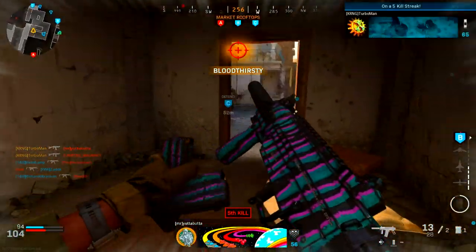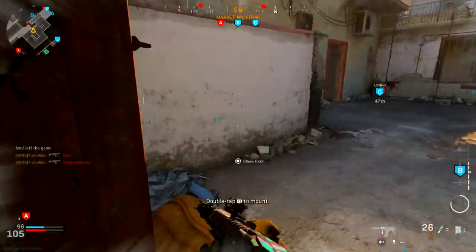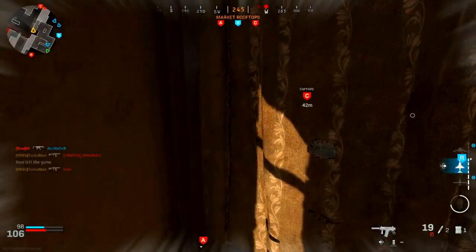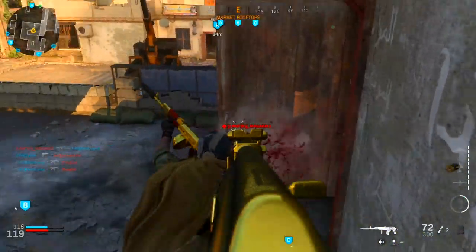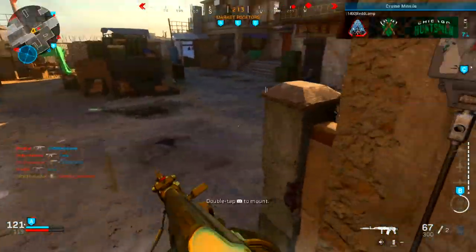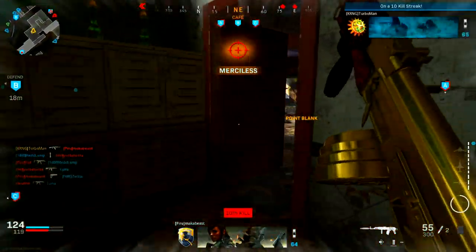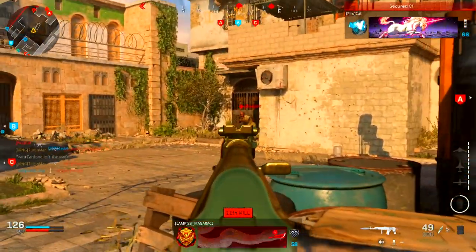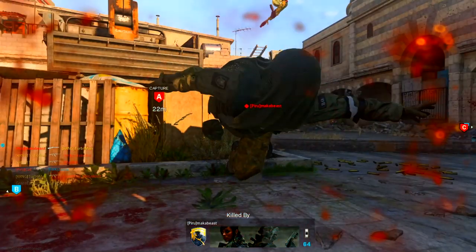For the stock, I've got the No Stock attachment — this improves movement speed and aim down sight speed at the cost of aiming stability and recoil control, but that's nothing to worry about since this gun is pretty much a laser with great recoil control as-is, and the barrels help mitigate that. For the rear grip, I've got the XRK Void II — formerly called stippled grip tape — which increases aim down sight speed and sprint-to-fire speed, helping you react immediately to unsuspecting enemies.